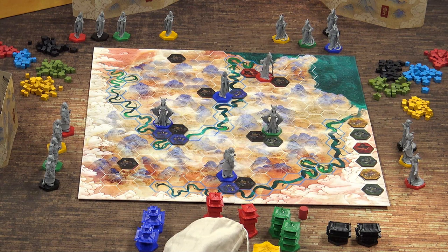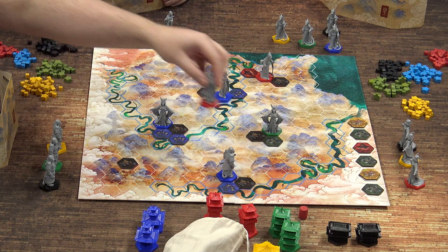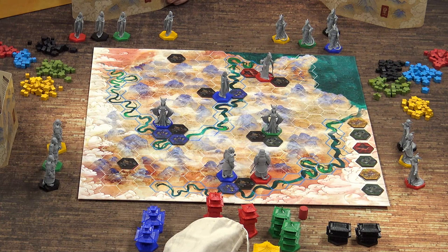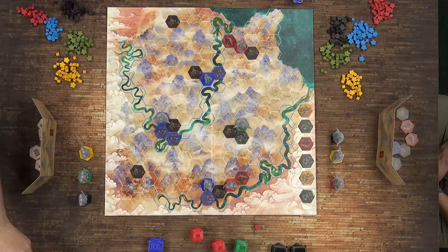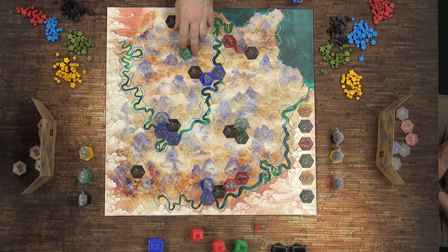My red leader is going to go over here, and as my second action I'll place a red tile right here. That'll do for me — both my actions done. I'm going to bring my green in — hoping that's green. It's very hard to see colours behind the screen.